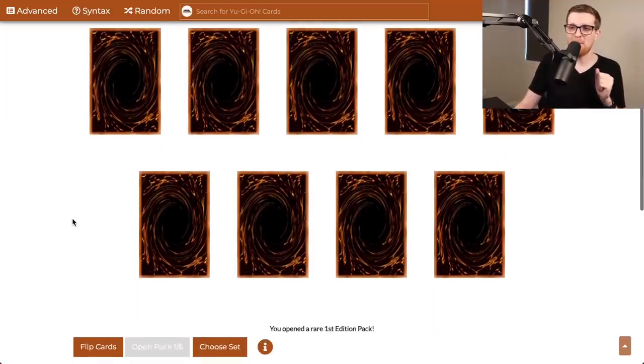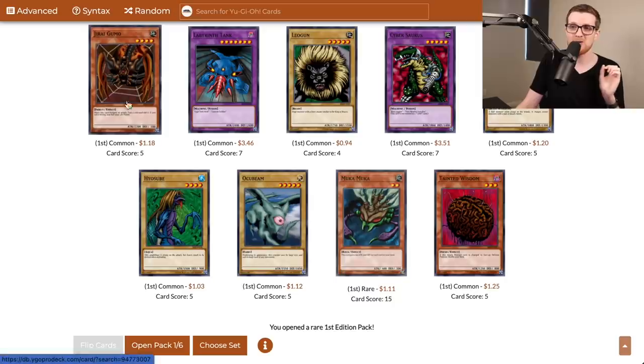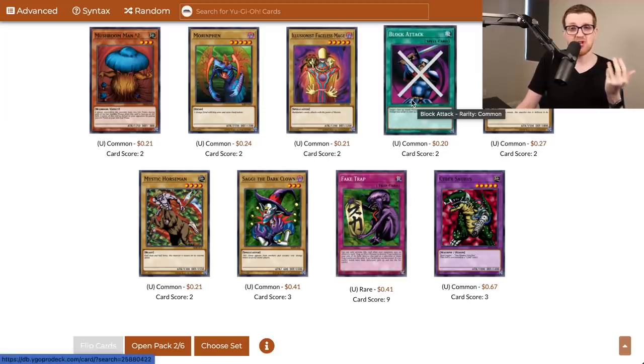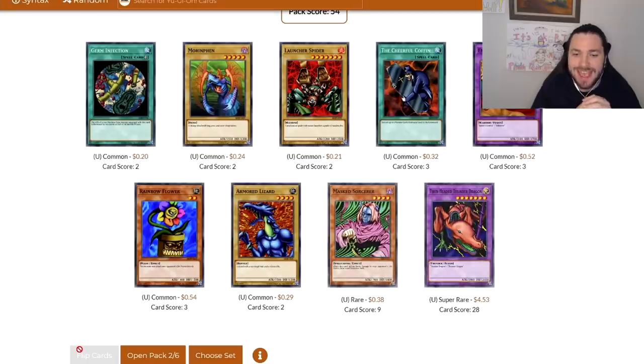Now we get to crack open 12 packs of Metal Raiders — this is where things are going to start to get very interesting. Oh, this is fantastic — there's a Jirai Gumo! I actually missed out on this in the Metal Raiders episode, so now that I get a chance to play it, the tables are going to be much more even. Block Attack is a nice piece of removal, just like Stop Defense, and will definitely make the main deck. Catapult Turtle is hilarious, but Cocoon of Evolution is a two-grand defender. Twin Headed Thunder Dragon — if I can get the other Thunder Dragons, that's actually a cool card, and it's potentially usable here since we have Polymerization. Germ Infection is not bad either, nor is Empress Judge.